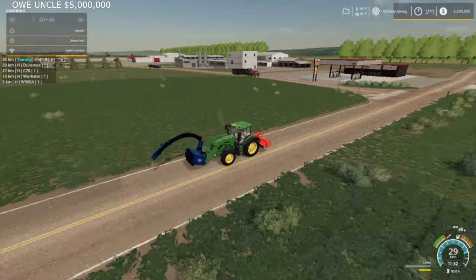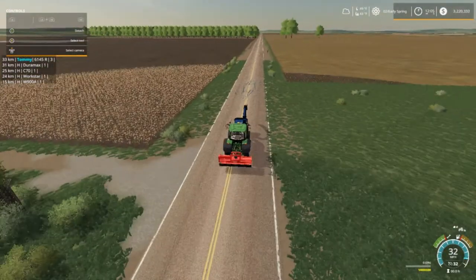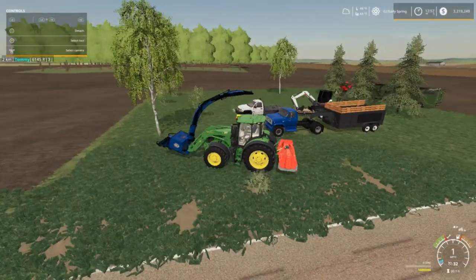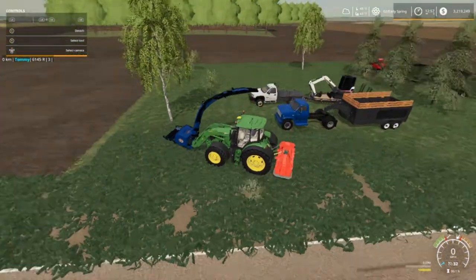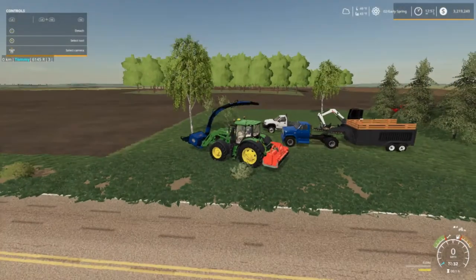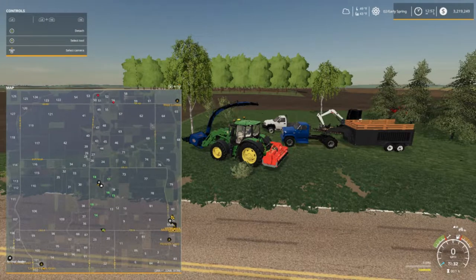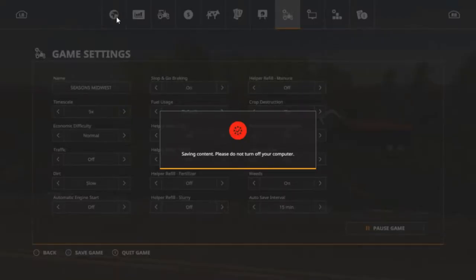Let me get these vehicles where I need to be and I'll be right back. We're at the spot where I'm going to take the trees off and turn it into a field. We got some trees right there. On the map you can see fields 14 through 19 - we own 14, 15, 16, 17, 18, and 19.